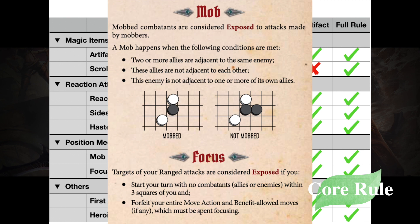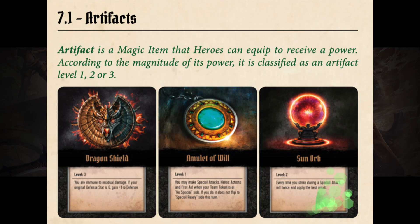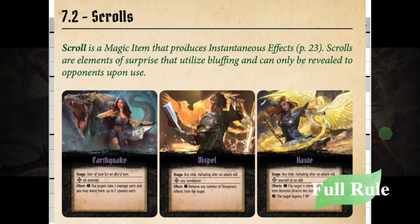The third level, which I call core rule, adds position mechanics and first aid. Position mechanics are a true tactical element to hero movement. Next, you can add artifacts — this is a way to customize heroes in Arena of the Contest, especially in PvP mode. The last level, full rule, adds scrolls. When you add scrolls, you are experiencing the fullness of Arena of the Contest. Scrolls are cards hidden from opponent players that can trigger even during the opponent's turn. In card games, these are like trap and counter cards, adding surprise elements to the game.